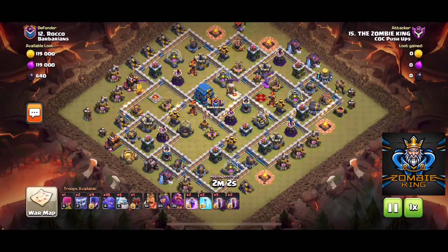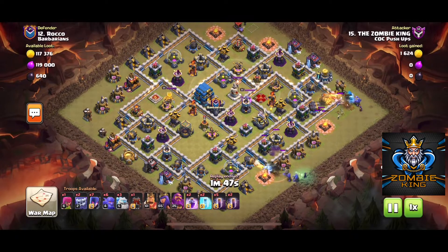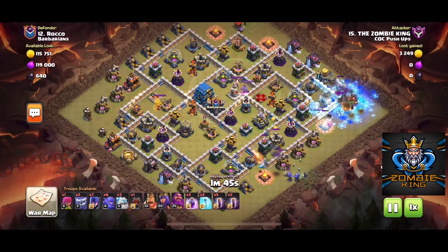So what I'm going to do is put an ice golem up top and bowlers at the three o'clock position, then I'm going to put an ice golem, some bowlers, and a witch at about five o'clock.